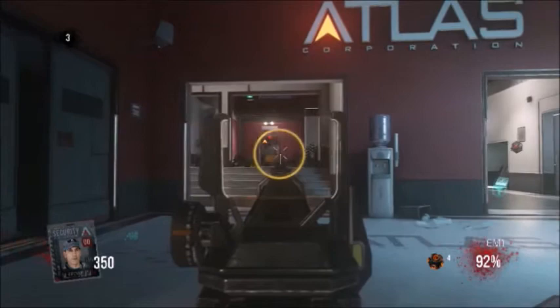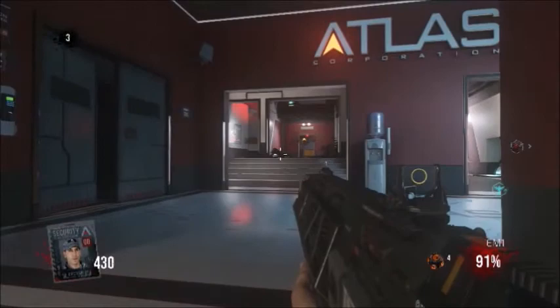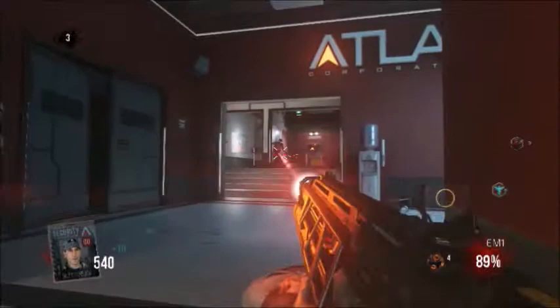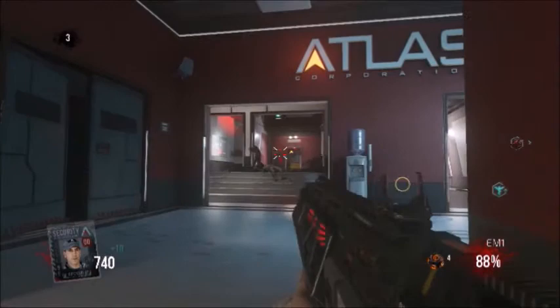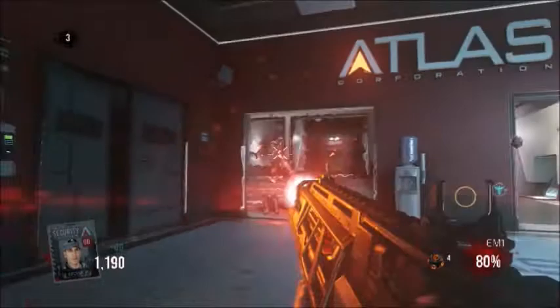Another thing about upgrading: if you get a gun out of the 3D printer and you upgrade it, then put it back in the 3D printer, if you hit the 3D printer again and get the same gun, it will already be upgraded to the level you put it in at. It's pretty useful, so if you're ever in an emergency and you have to put away a gun and you get it back out, it's already going to be upgraded with full ammo, which is always good.